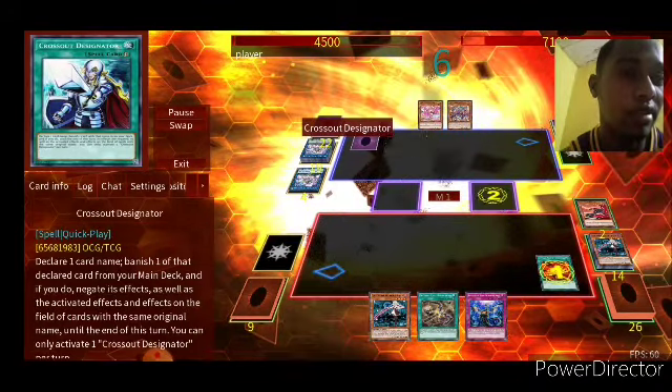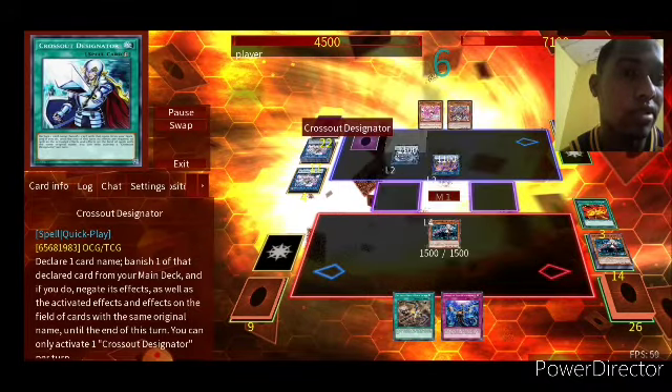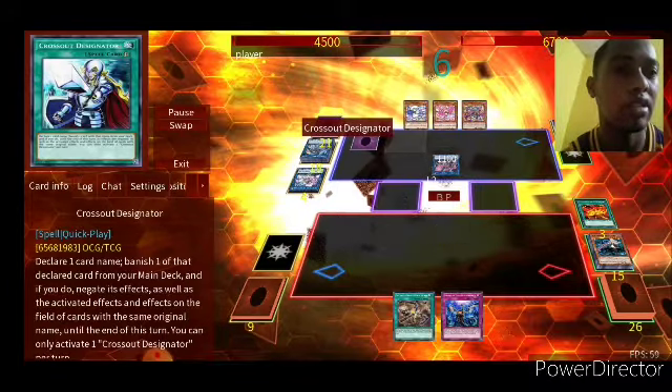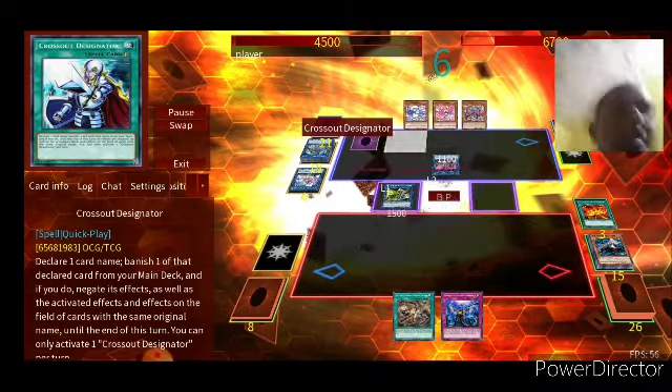Draw, activate Afterburner, tribute to special summon. And he will now summon Raye, activate its effect to come back, pop a card, special summon back, draw a card, attack with the Ray, special summon Kagari, attack directly — and he surrendered.